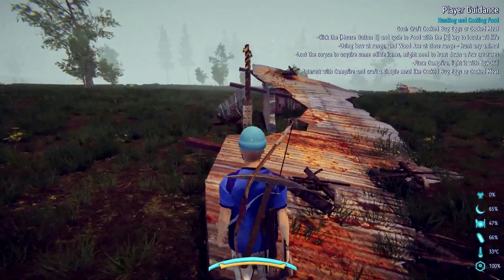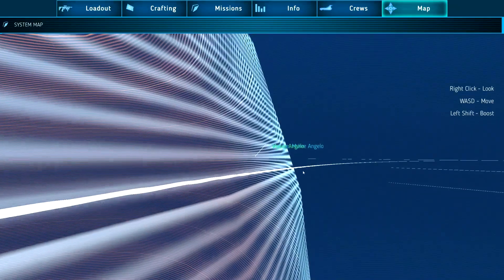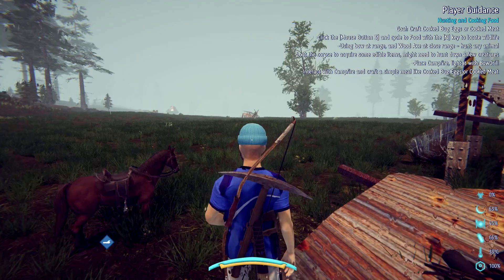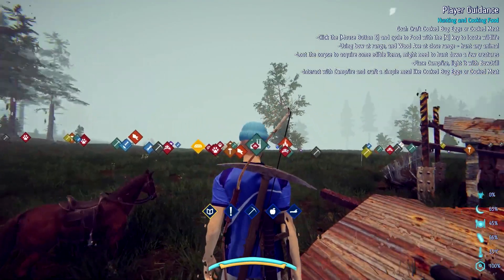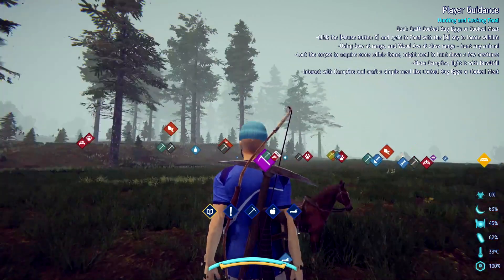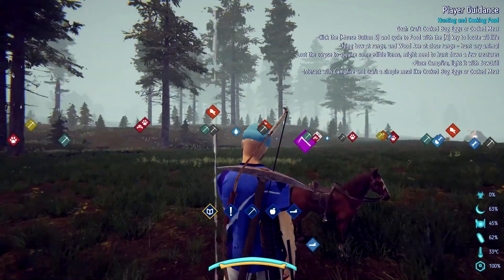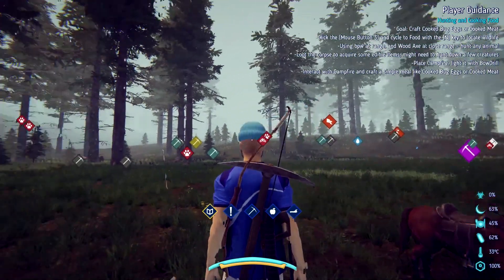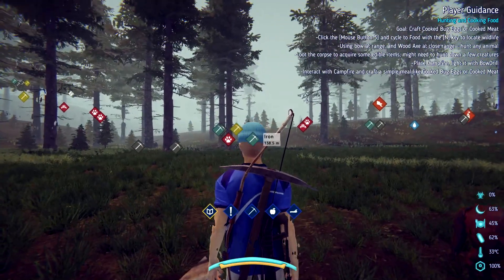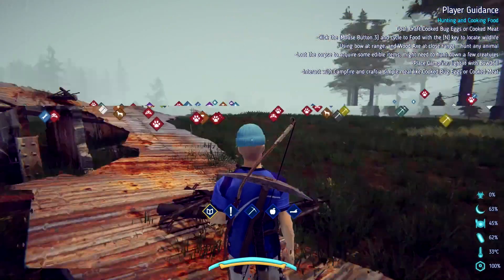Hello everyone, welcome back to Star's End. So I found the refinery I've been looking for. If you click your middle mouse button, the refinery is that icon right there. There's only one of them I can see in this entire place — it's close to town. You can see all the other icons for different creatures in the area. There's stone, rock, iron, salt, and sulfur — so you can find out what you're looking for.